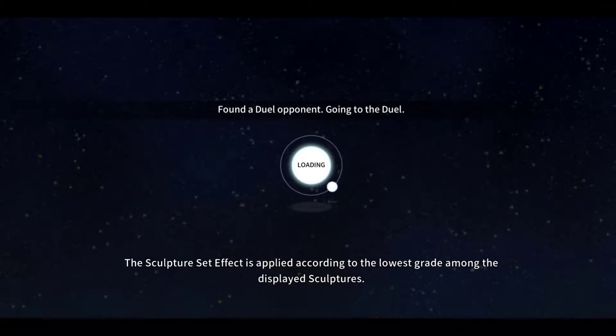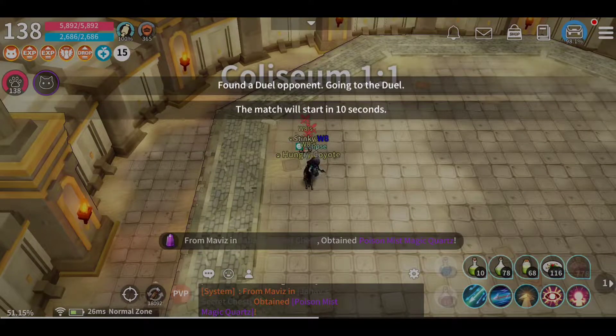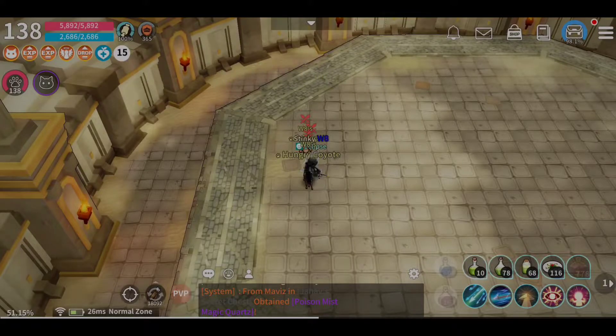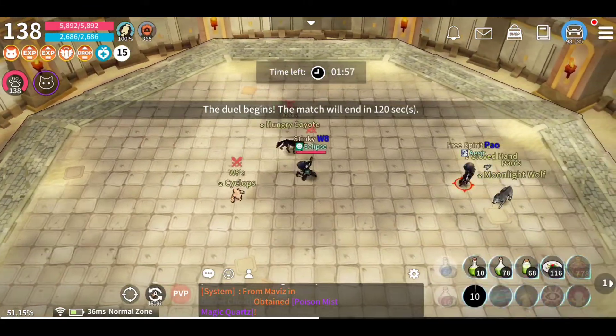Alright guys, we're into another match. This has only been about 10 to 15 seconds. Just pay attention to my character — I will not drink any potion. This buff should still be active. I will go on auto. If you go on auto, you will drink a potion if you do not have the buff. See, I don't drink the potion — I go straight to attacking.